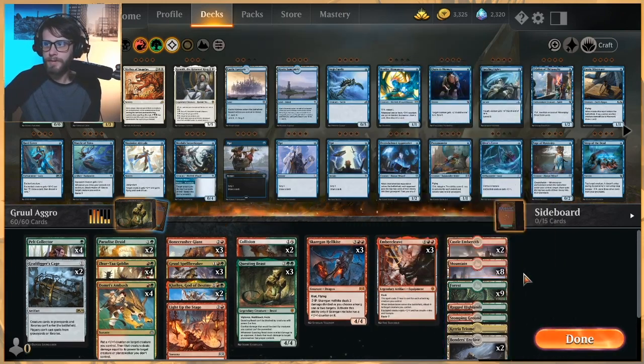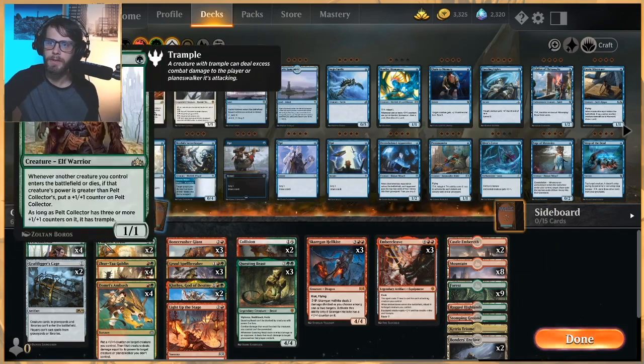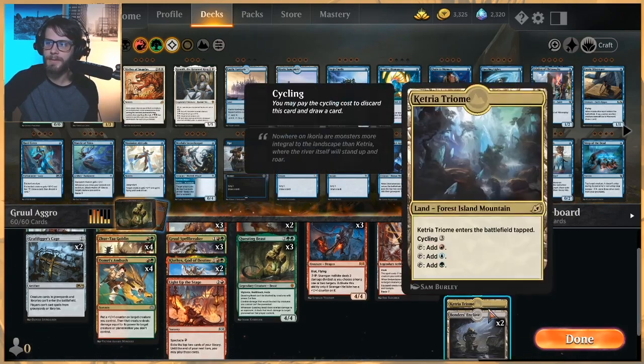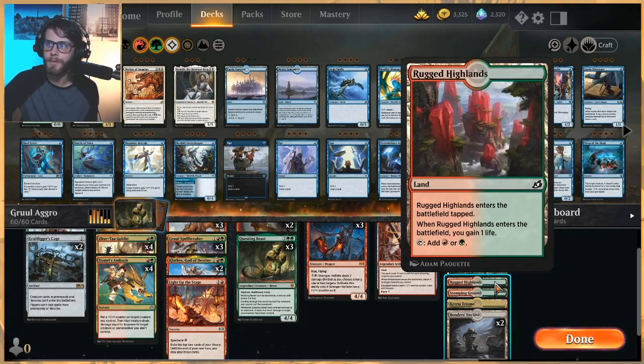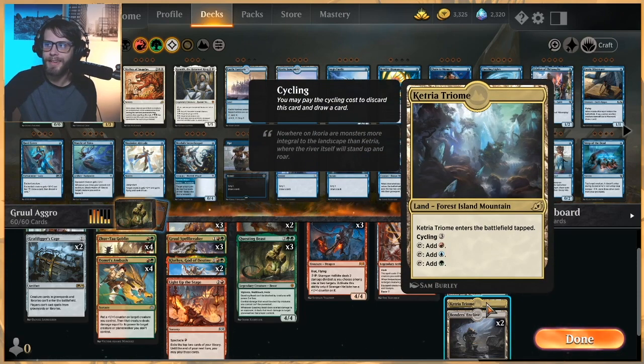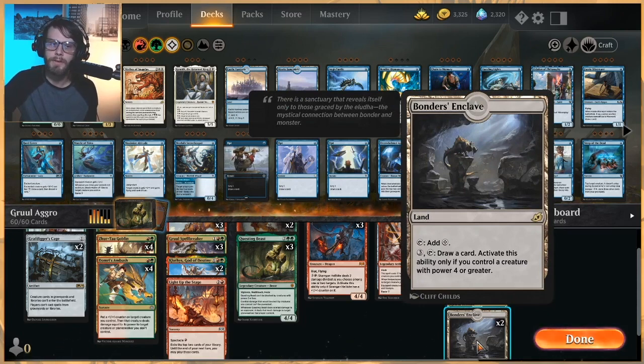As far as our land count goes, we are nine Forests and eight Mountains — pretty heavy green, which we want in the early turns. Two Castle Embereths, very very good. Now for some interesting tech pieces I'm not always on board with: Rugged Highlands gains us a life but comes into play tapped — don't really like that; I think it might be better to just play a Stomping Ground. We only play one Stomping Ground, which seems kind of silly. Ketria Triome as a cycler — it's a draw card; we can play it out early if we need to, but mostly we'll cycle it away. Bondieths Enclave is a great card — we'll most often have a creature with power four or greater and should be able to draw a card off it whenever we need to.